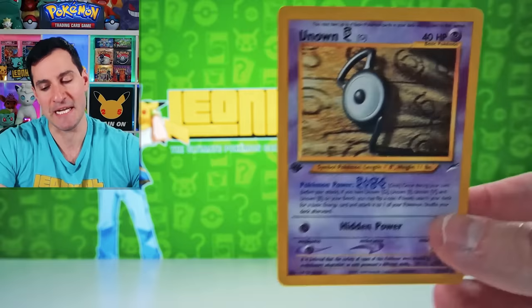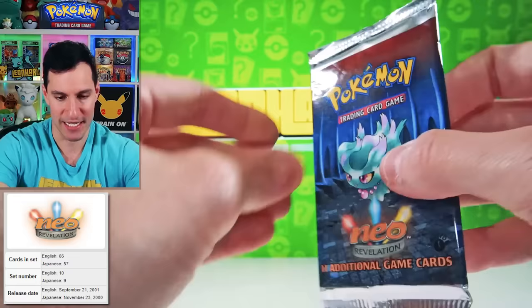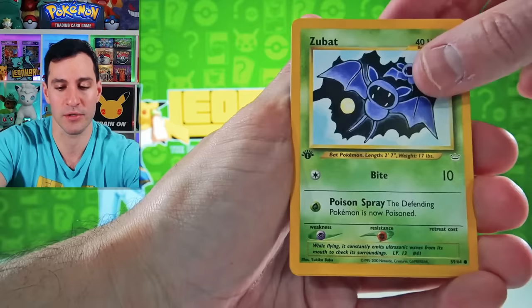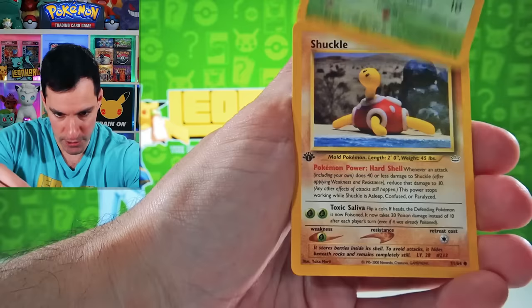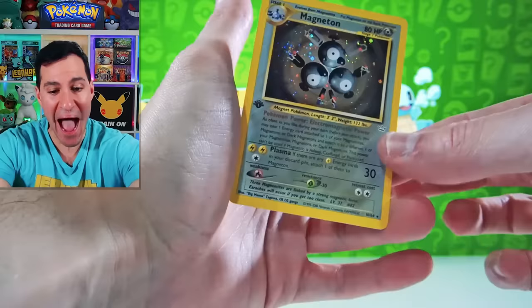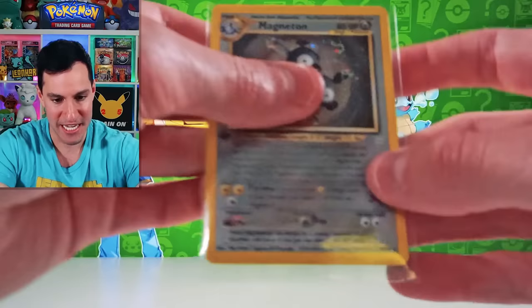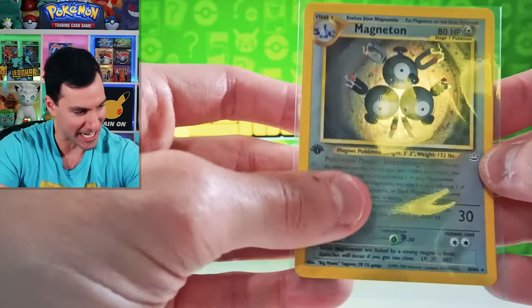That's okay, because we're moving right into First Edition Neo Revelation. Shining Magikarp, Shining Gyarados — you saw Shining Magikarp in Celebrations recently. I think it's three cards. Pokemon Breeder Fields, Stantler. There's also a holographic Ho-Oh. Quillfish, Holographic Entei, Geodude, Skiploom, Shuckle, Murkrow, and a Magneton Holographic. There's a swirl — look at that swirl right there. A Magneton First Edition Neo Revelation Holographic has been pulled.